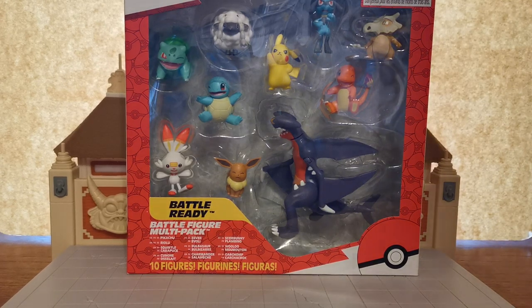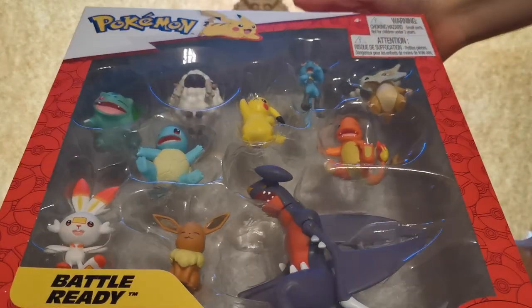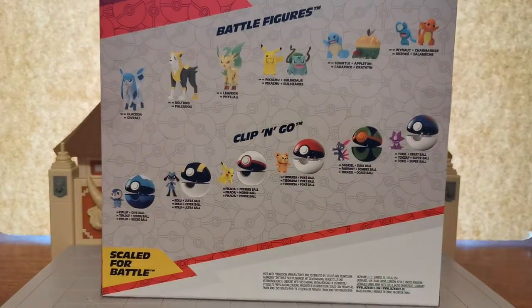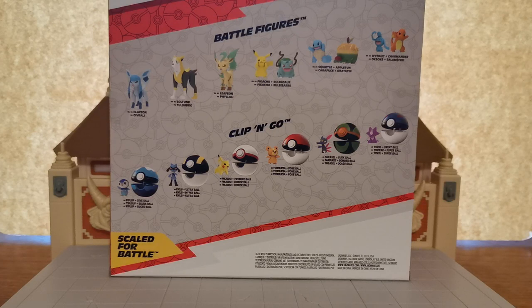Let's take a look at the back of this. I know that you can't really see the top of it but let's just show you what the top looks like there because it was not fitting on camera. It just says Pokemon and it has Pikachu at the top of it. And this here is the battle pack back. So there you can see we have a Glaceon, we have a Boltund, Leafeon, and so on and so forth.